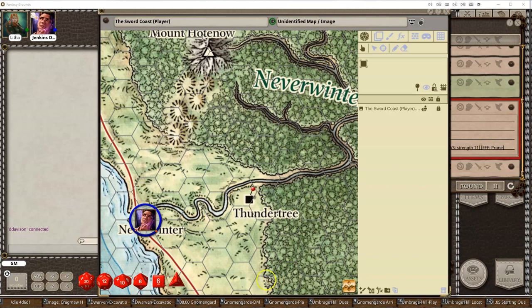Welcome to another Fantasy Grounds Unity video. I'm going to show off the new grid distance measurements that we have. I have the Sword Coast map from the Lost Mine of Phandelver.